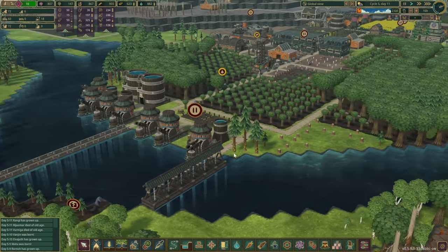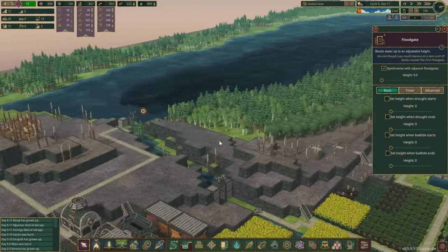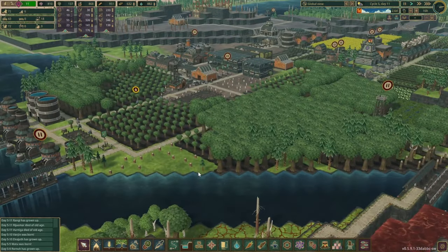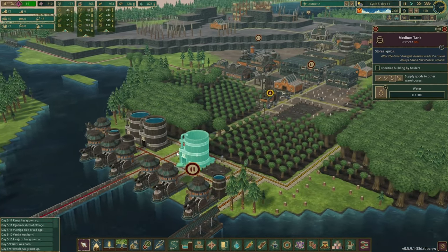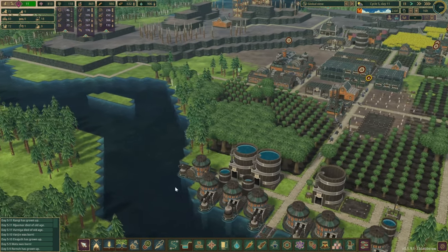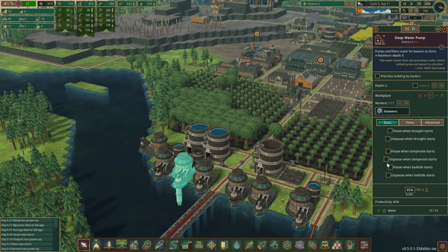Is it starting to spill now? These gates are definitely open. It just really looks like it's about to spill, but maybe it was always like this and we just didn't realize. Another pump is online as well — let's open another pump over here. I think the pumps we will set up with pause when bad tide starts, and then unpause. Those are the ones we do need, so let's quickly add them onto those buildings.